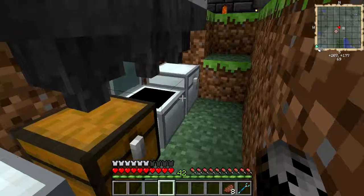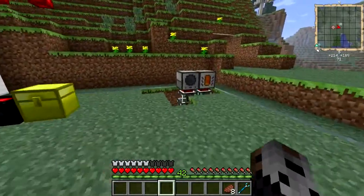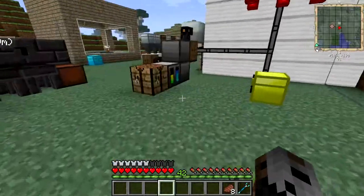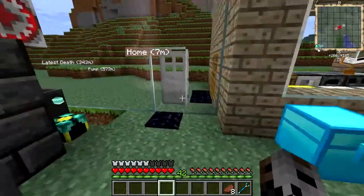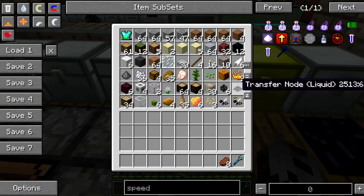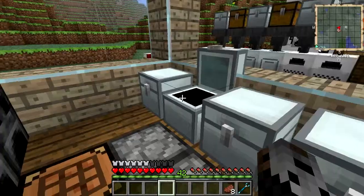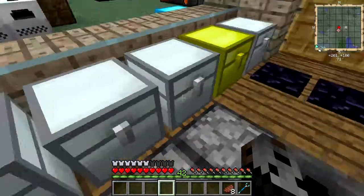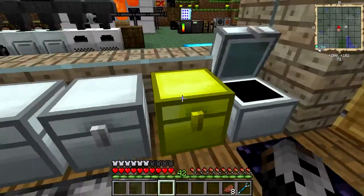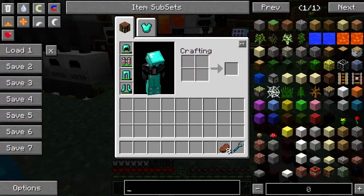We're going to get things started off by doing some automated mining, or working towards it. First up, I am making a — actually not a liquid transposer — a redstone energy cell. Mostly this is just for convenient power transfer, although I'm fairly certain I might have been making an energy tesseract, or possibly a power converter. What I do know is that I am going to work on an energy cell.